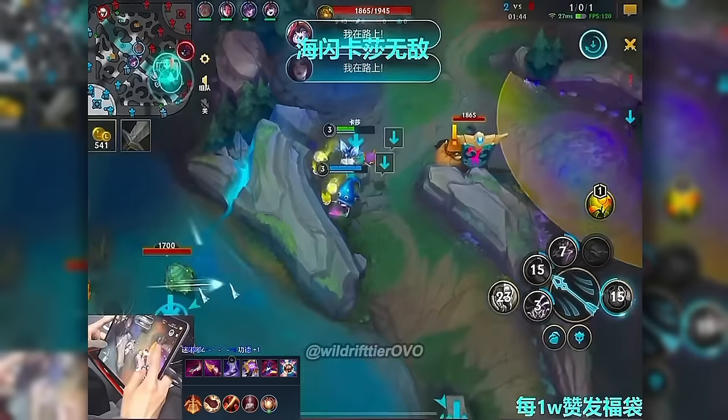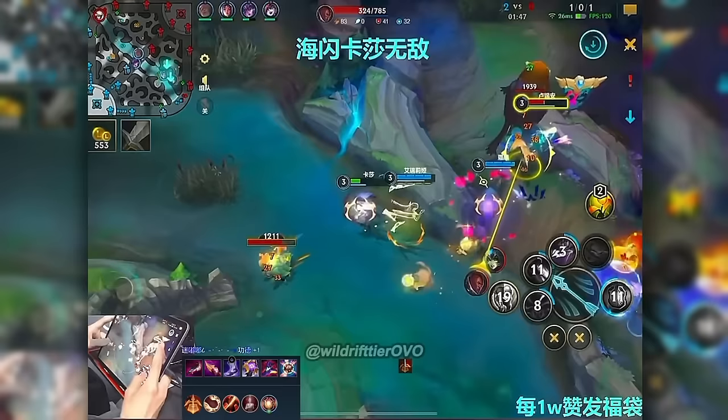Kha'zix alone instantly hex-flashes over the wall and nearly dies instantaneously — this aggression! He just dashed over and got himself bonked.